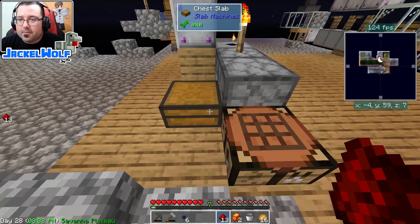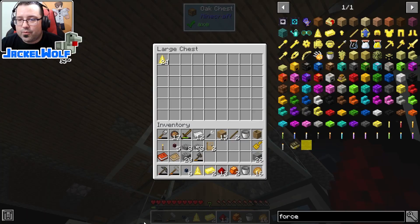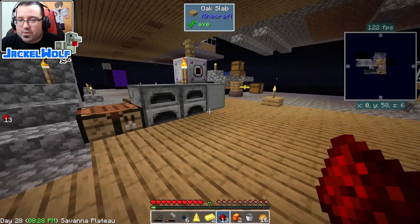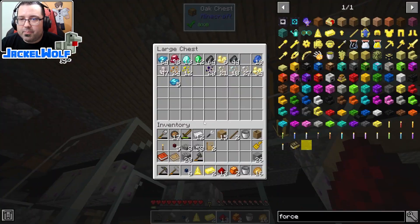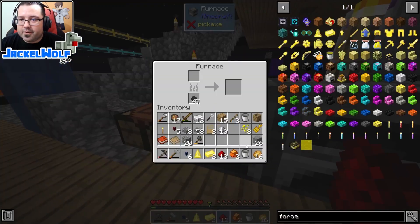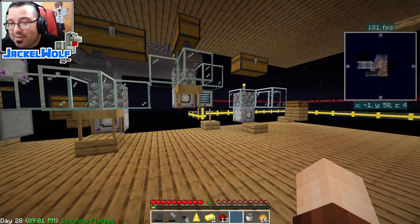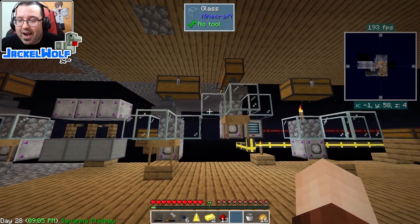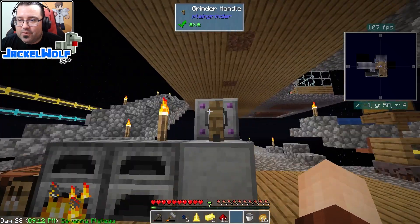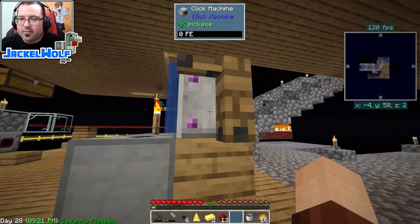I've got two force ingots, lots of force gems - we'll throw those up there for the moment. I've been using gold for this. Do I have gold up here? I do. I've also got iron in here as well. I've been told multiple times I've got to set up a smeltery - I keep thinking about it and I just never get around to doing it. It never feels critical enough to get done.